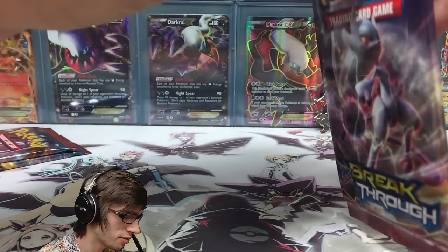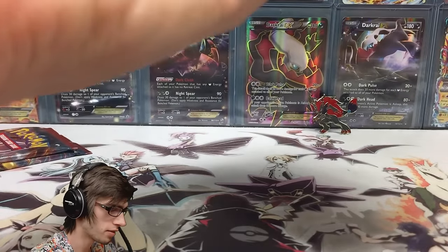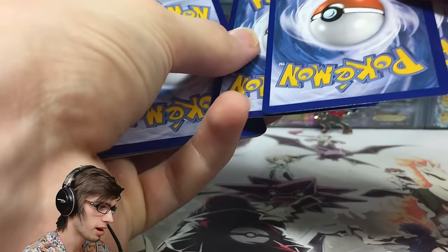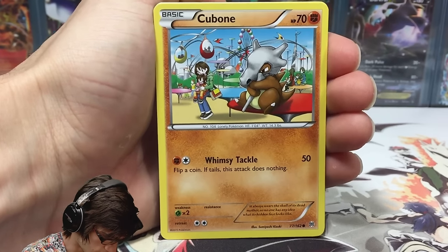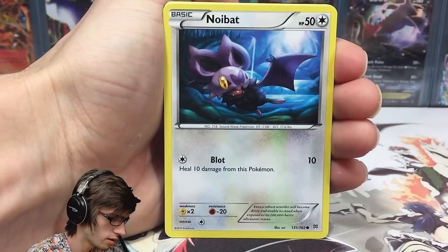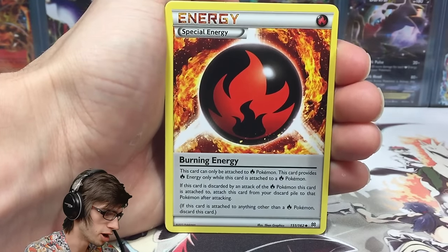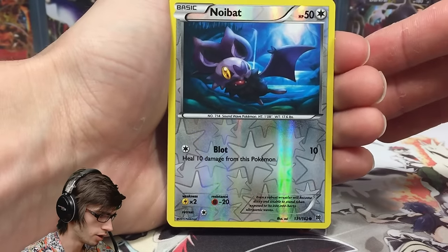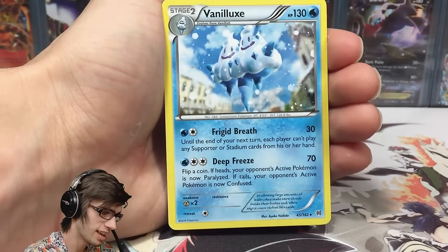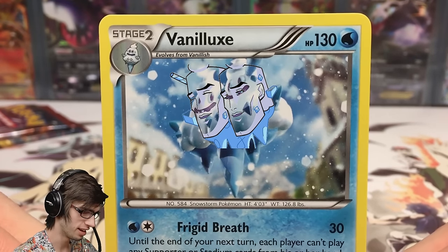All codes will be given away, so there is the first code — let me know what you get in the comments if you scoop that one up. Pack number one: we've got a Cubone, a Noibat, Pikachu, Magnemite, Snubbull, Burning Energy, Swoobat, Heavy Ball, a Noibat reverse holo, and an ice cream cone — wouldn't be an Amity Breakthrough opening without the Vanilluxe!